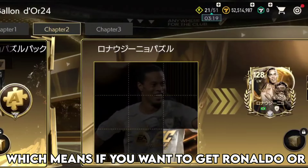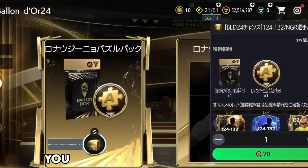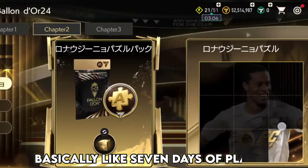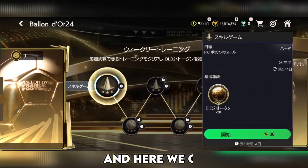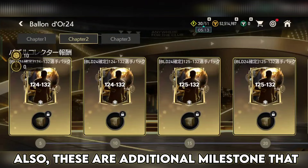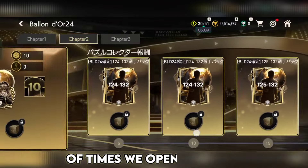Which means if you want to get Ronaldo, Ronaldinho, or Cruyff, you need 630 Ballon d'Or tokens — basically about 7 days of playing. These are additional milestones that we can get based on the number of times we open this pack.